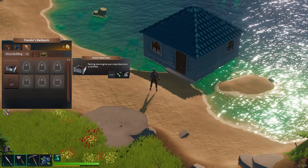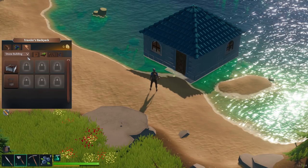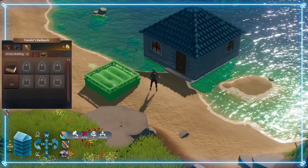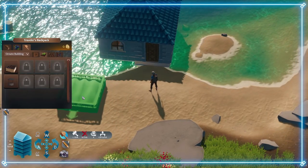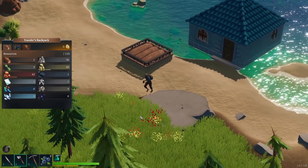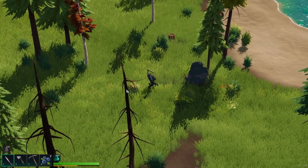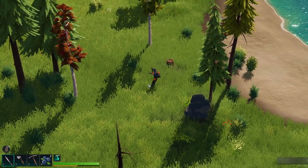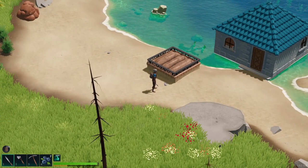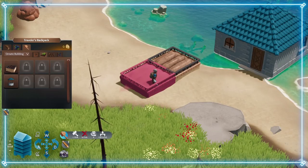And then we want to get a table and put a table just there, and then we will have a chair because that's how these things work. We've made ourselves a little house - I don't have much wood left but I quite like that, I think that looks very nice. Now let's go and do some other stuff. How about some sort of farming thing? A stone frame farm - farming area to grow your crops, less prone to termites because it's made of stone. Or an ornate one - an extravagant and extraordinary farm to grow your crops. Yes, we shall have extravagant and extraordinary please, because why wouldn't we?